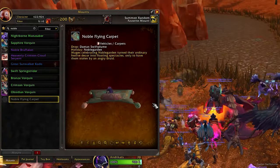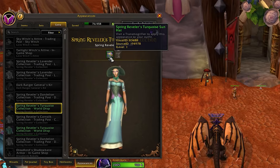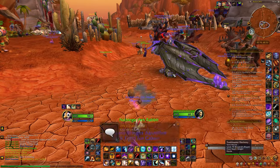This year, the Noblegarden event introduces some exciting new rewards, including the Noblegarden Flying Carpet, fresh transmog options, a lovely duckling pet, and cool toys — but let's take it from the start and explore all the goodies this event has in store for us.